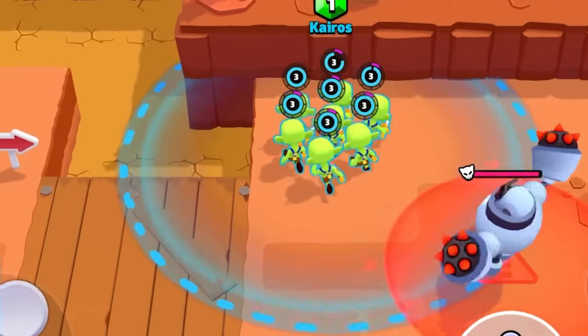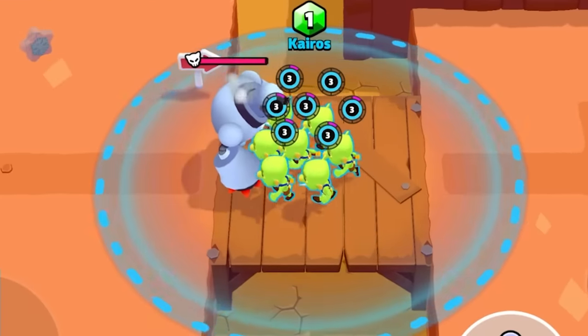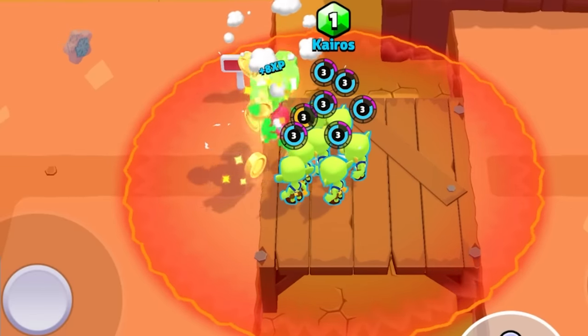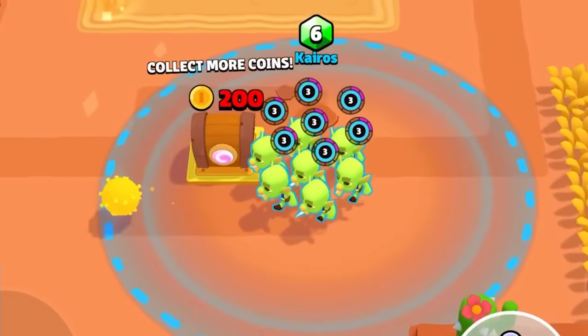I don't know how this is gonna go with the Goblin. He's gonna spin like that, and then all the Goblins attack him. They're super weak — most other units take them out way faster. That's why Goblins are so good early game and really bad late game.